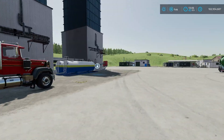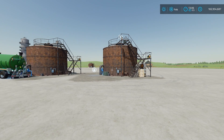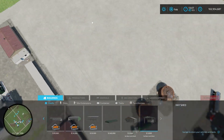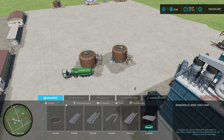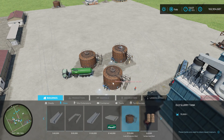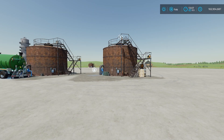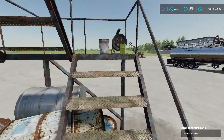Before getting to the refineries, there are a couple of added buildings to cover. There are three oil tanks in this pack — one serves as a sell point we'll cover later, and two others. The first, found under silos, is the old slurry tank, serving as slurry or digestate storage — kind of a decorative one. Found under containers is the fuel tank, which you can use to fill up vehicles or get fuel out.